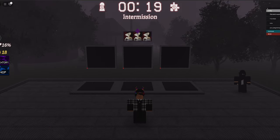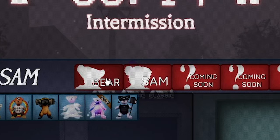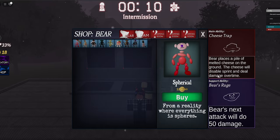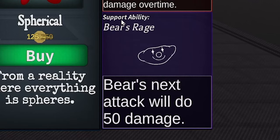Let's go check out the shop while we're waiting in the intermission. We have Bear and Sam, but there's a twist in this game. If we press one of the Bear skins, we have the main ability Cheese Trap. Bear places a pile of melted cheese on the ground — the cheese will disable sprint and deal damage over time. Bears also have a support ability called Bear's Rage: Bear's next attack will do 50 damage. This basically changes so much gameplay.